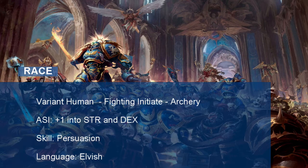For the Ultramarine's race, you should obviously be human. Choose the variant human option at level 1 to gain a free feat. Choose the Fighting Initiate feat, which gives you a free fighting style of your choice — choose the Archery fighting style; I'll explain why later. For your ability score improvements, take a plus 1 into strength and dexterity to help your Ultramarine be a better melee and ranged fighter. Variant humans also get a free skill of their choice — take Persuasion to add to our statesman aspect. For your free language of choice, choose Elvish, as the Ultramarines once worked with the Elves to resurrect their dead Primarch.